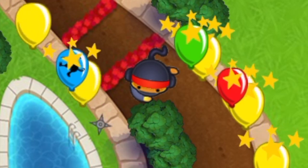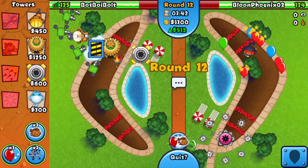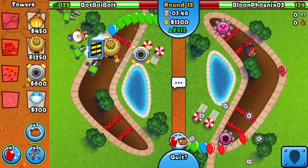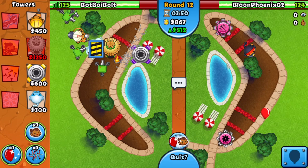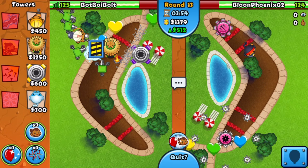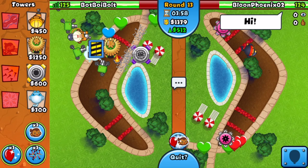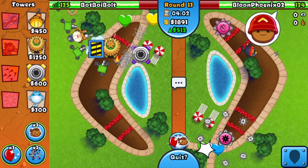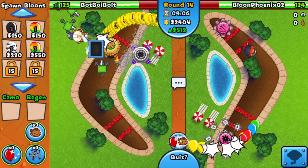He went for a Flash Bomber and sold his Ninja and Tack Shooter — no freaking way. I'm going for a 1-1 Spike Factory in the back to be more prepared for a potential round 13 rush. So far we're chilling. The goal is to not kill him during mid-game rounds — I'm trying to go late game, so I'll let him live.